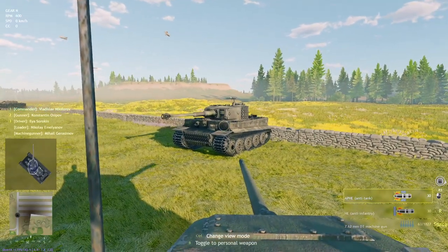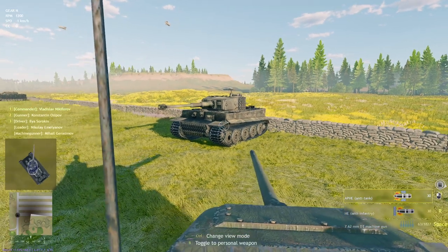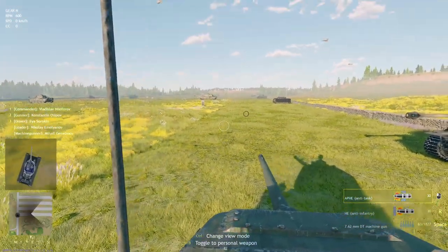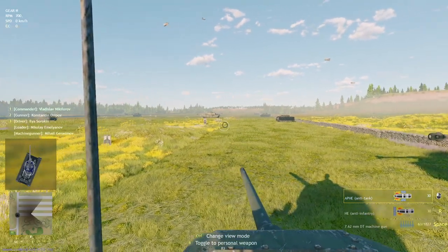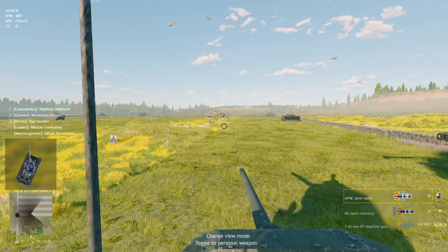Vehicles like the T-34-85 or the 76mm Sherman can't actually penetrate the Tiger when it is properly angled, making them essentially just a snack for the Tiger. So whenever you're using these big boxy vehicles that have decent side armor and decent frontal armor, always try to take advantage of angling. And really you can angle in just about anything — even my T-34-85 — I could take advantage of angling and maybe get a free shot.